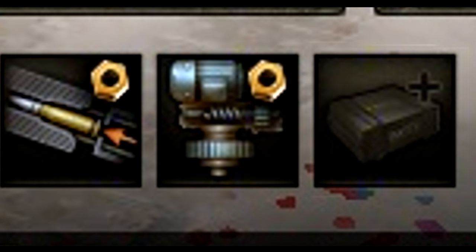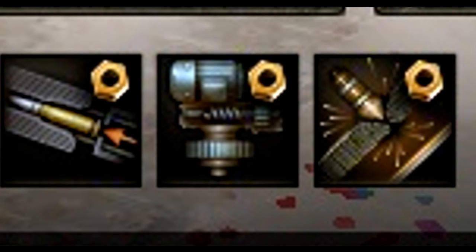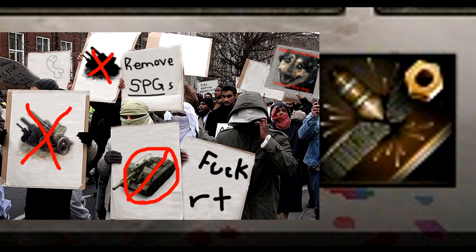This is what you do: you put gun rammer, vertical stabilizer, and gun laying drive. Or spawn liner for anti-RNG extremists.